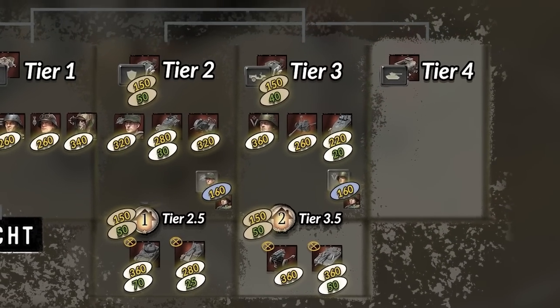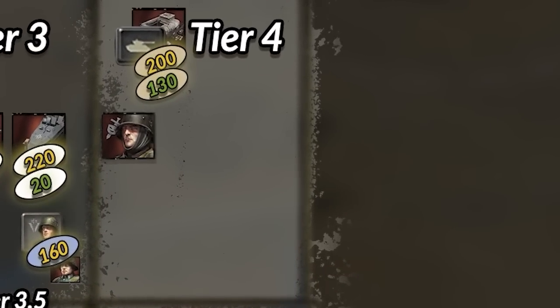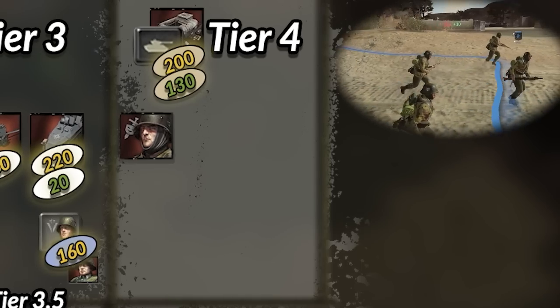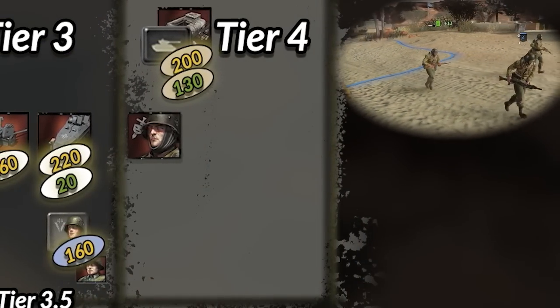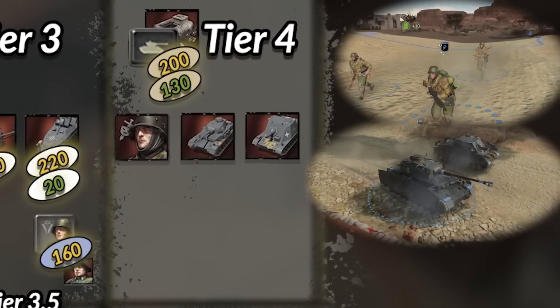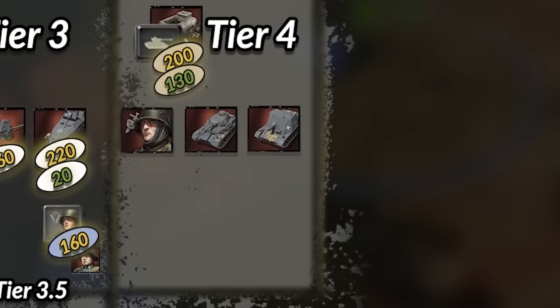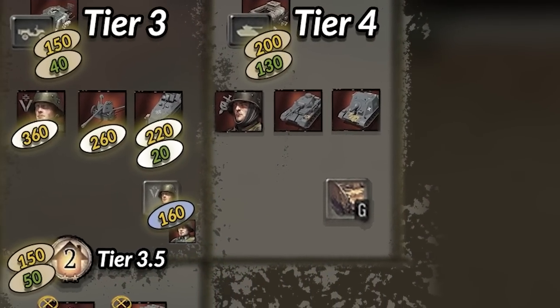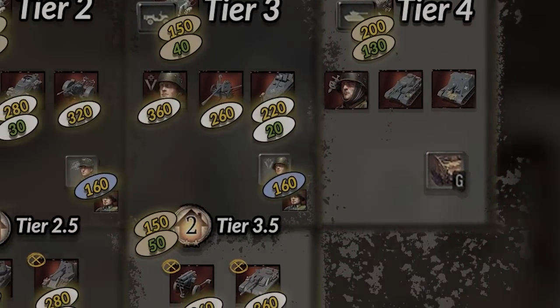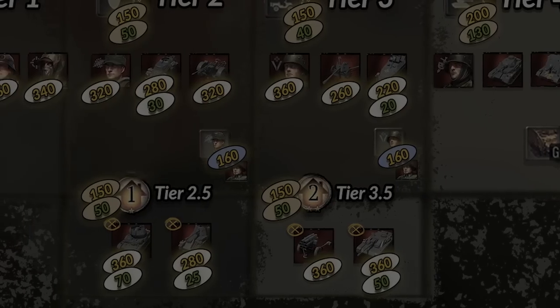In the final tier, tier 4, Wehrmacht gets access to the Elite Sturmtruppen, another specialized anti-infantry squad. You also unlock the generalist Panzer IV and the specialized anti-infantry tank, the Brummbar. There are no transfer orders for Grenadiers here, but there is a side skirts upgrade which improves the side armor of the Panzer IV and the Brummbar, but also the Stug and the Wirbelwind from the earlier tiers.